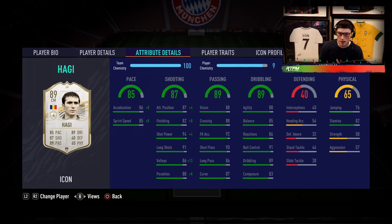I'm going to go with the Hunter chemistry style — not the Finisher — because we're going to boost the pace into the 90s and get the finishing, attack positioning, and shot power up to 98. The volleys also go to 99, which makes things quite interesting.